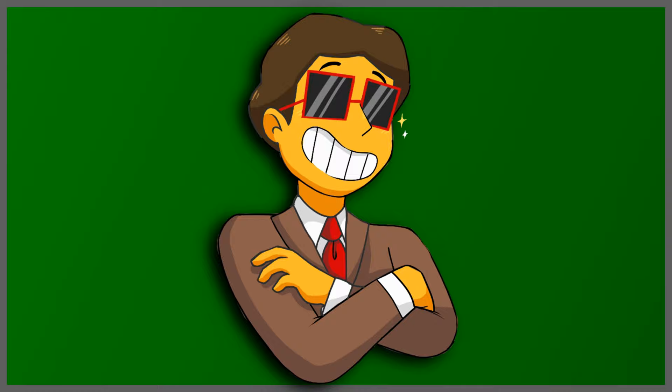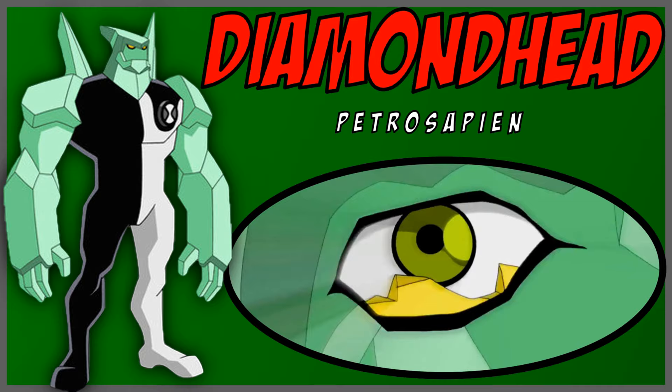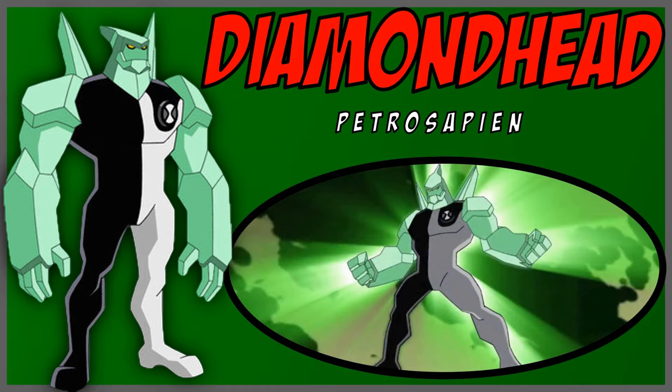Heat Blast. He's the guy with the fiery head. He can shoot fireballs, melt anything, and can fly on a chunk of the ground. Diamond Head. One of Ben's most experienced aliens and another classic. He's made of crystals and can change the shape of his hands and shoot sharp crystals. He can also pull out big boulders out of the ground and move them with his hands.